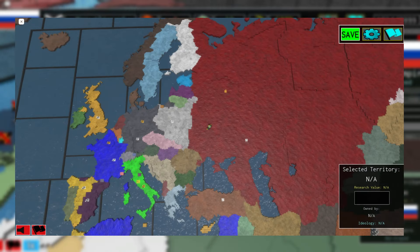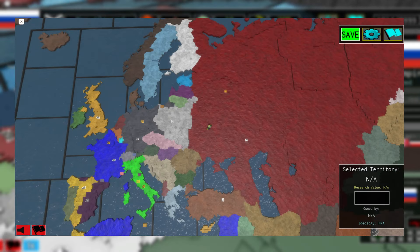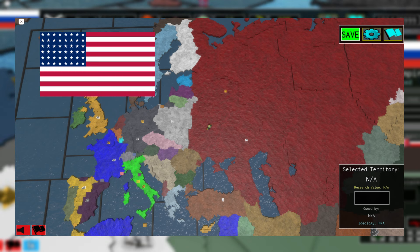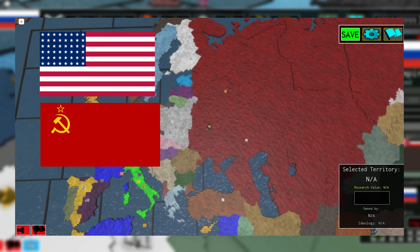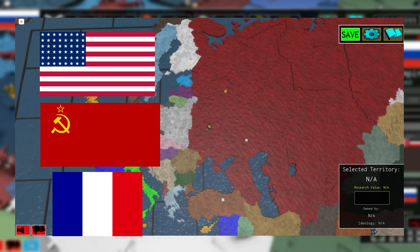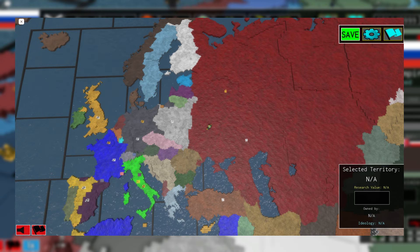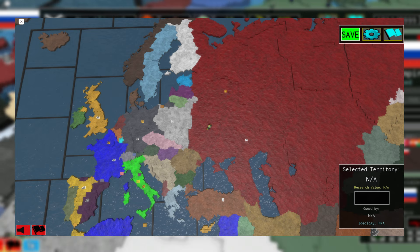Strategic nation-picking essentially means to pick a nation with foresight. Thinking about the long term can be crucial in decision-making for your nation. For example, good nations in the World 1936 map are the United States, the Soviet Union, France, the United Kingdom, Germany, and Japan. For custom maps, choosing a large nation with one or more cities is a good pick.